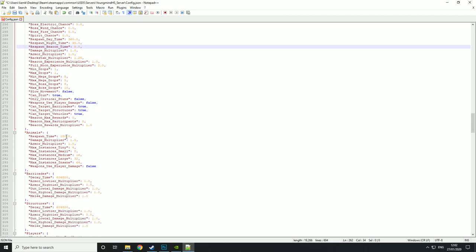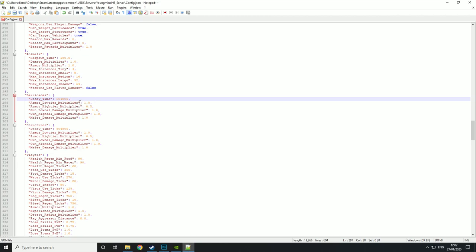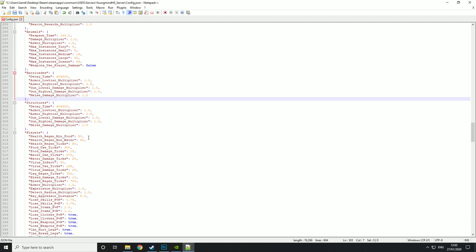Then there's animals. Respawn time is in seconds. Damage multiplier is how much damage they do, and armor multiplier is how much damage you do to them. Then you have instances and weapons use player damage. Then there's barricades — the decay time for a barricade is in seconds, so that's basically how long before a barricade just rots away. Then armor low tier and armor high tier — the multiplier for barricade health. Then how much damage high and low tier guns do to it, and melee damage.